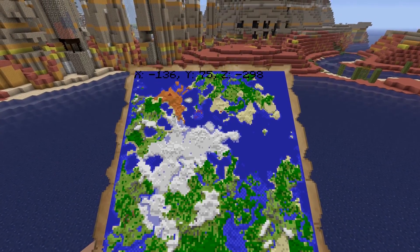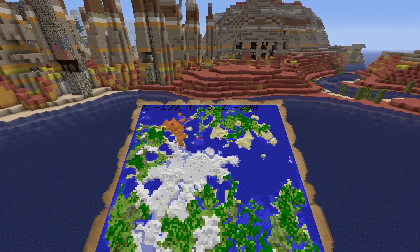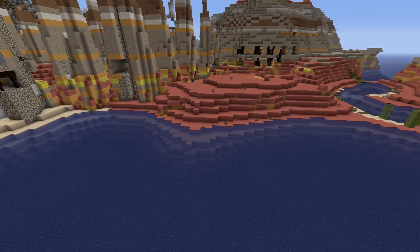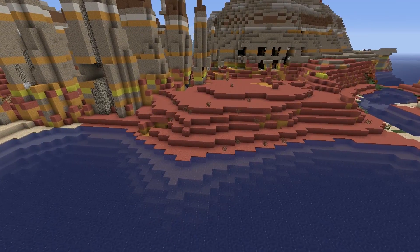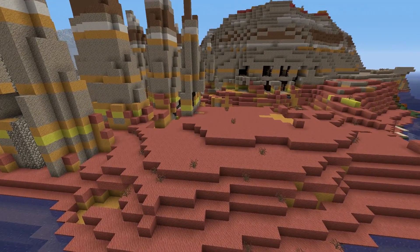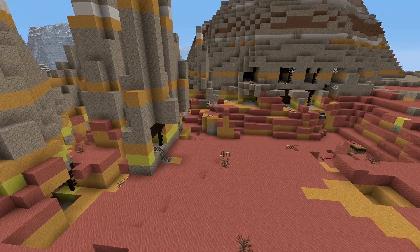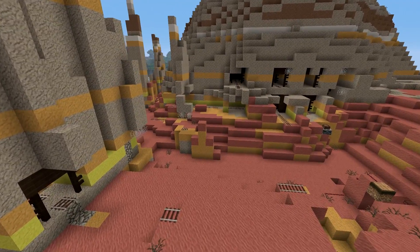Alright, at the top portion of the map is where you get your Mesa Bryce mineshaft. And let me tell you, this thing is large. Most of the Mesa mineshafts I find are just, you know, there's like a couple pieces of wood here and there. But this is like a pretty in-depth Mesa mineshaft.